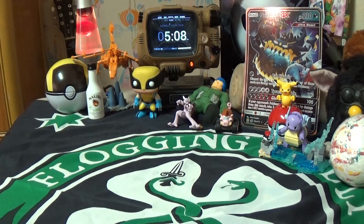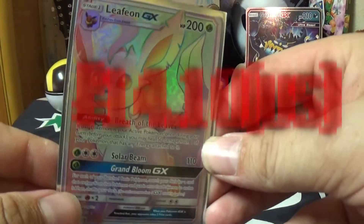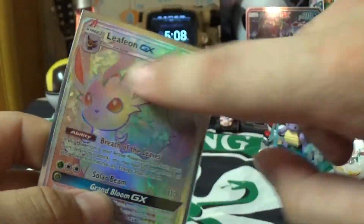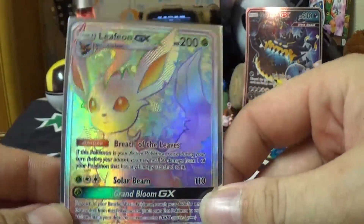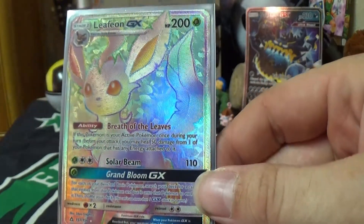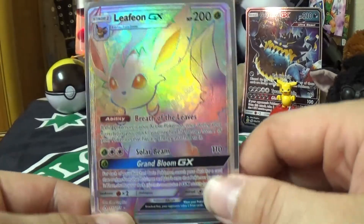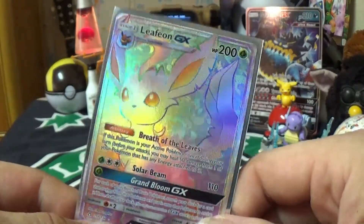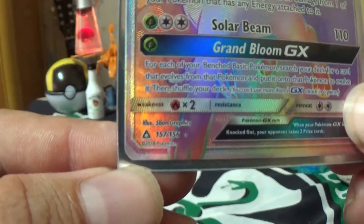Moving on to the last three, the top three. We've got the Leafeon GX Secret Rare full art. Again with the texture — it's that rainbow color effect. So cool, so pretty. Such a nice card; I didn't expect to pull something like this. Very pretty, very shiny, with the rainbow effect. As you can see, 157 out of 156. Not bad.